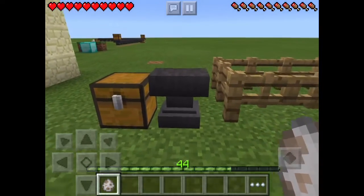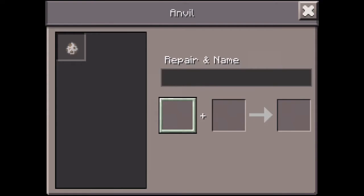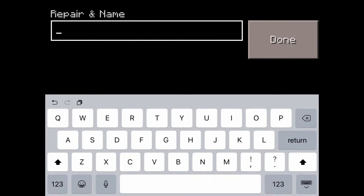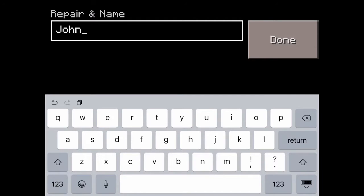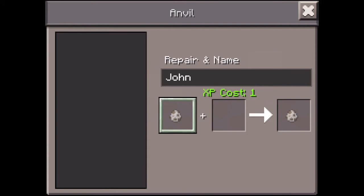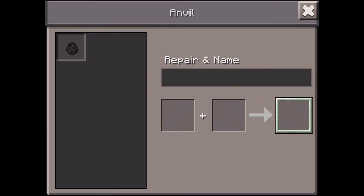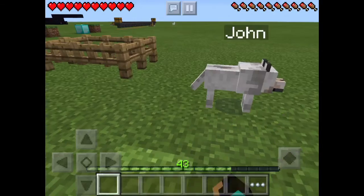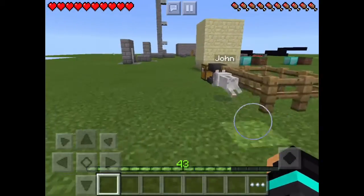Get a wolf spawn egg, a new anvil, put it in, and go to repair and name and change it to a name that you want. For example, I'm going to use the name John. You need experience levels — like one — to use it. So I'm going to spawn it right here.